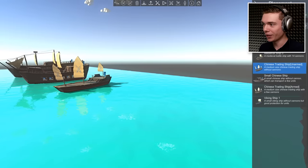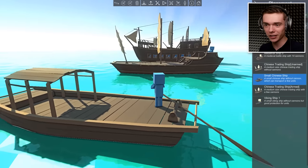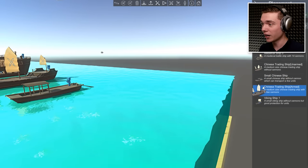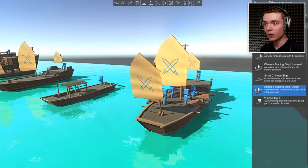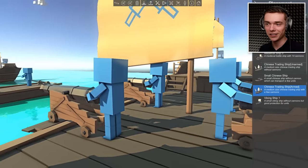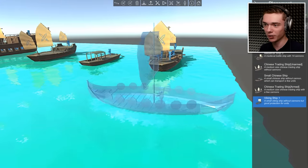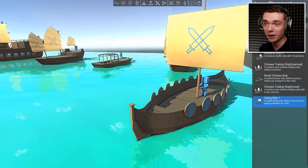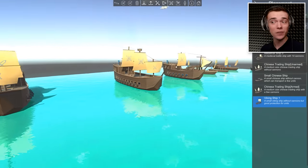Kind of cool, right? Next up, we have small Chinese ship — that is really small, just one guy on here, but I bet we can fit a whole bunch more guys on there. We also have Chinese trading ship. Look at these sails. Beautiful! And we got some cannons on here as well — absolutely beautiful! And lastly, we have Viking ship number 1. That is a cool little ship. No cannons on this one, of course. All new ships — super beautiful!